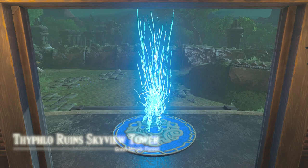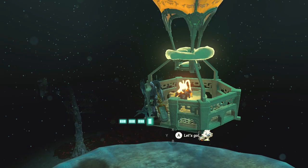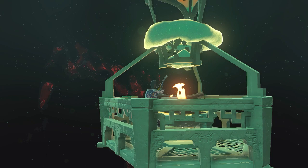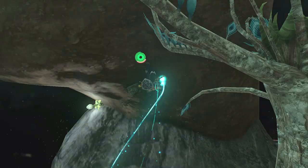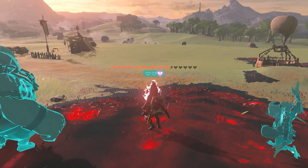Only one more statue to speak to before the Tunic of the Depths is yours. Head to Tyflo Ruins Skyview Tower and enter the depths through Drennan Highlands Chasm. Make your way towards the Bargainer Statue and you'll be greeted by a really high mountain. You'll need to use a hot air balloon to rise above the mountain, as the statue sits on a cliff on top and it would take a really long time to climb plus you'd need a lot of stamina. Once on top of the mountain, climb the cliff and speak with the Cliff Bargainer Statue — the Tunic of the Depths will be yours.